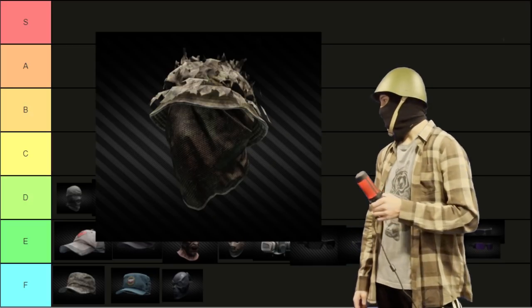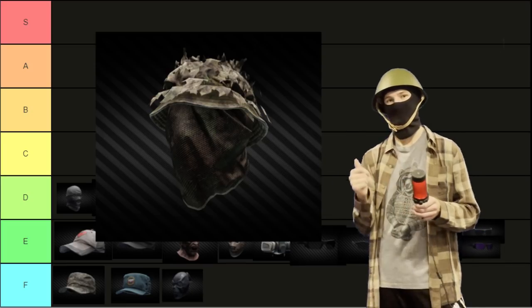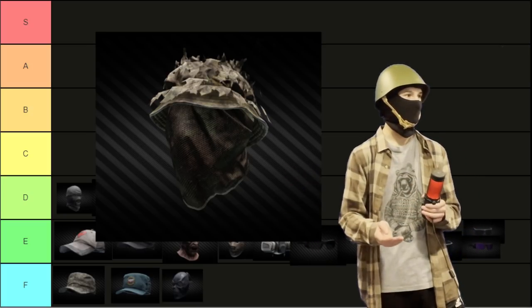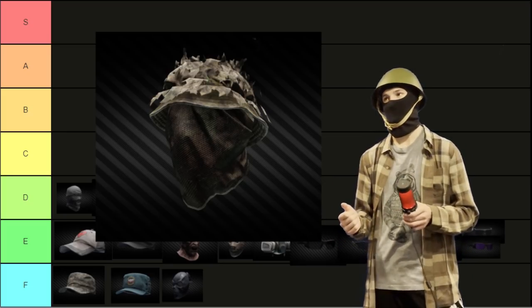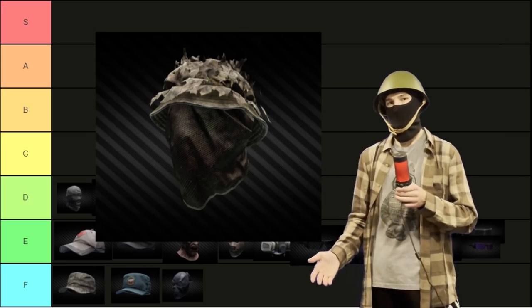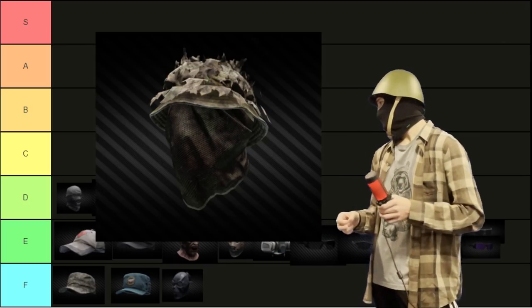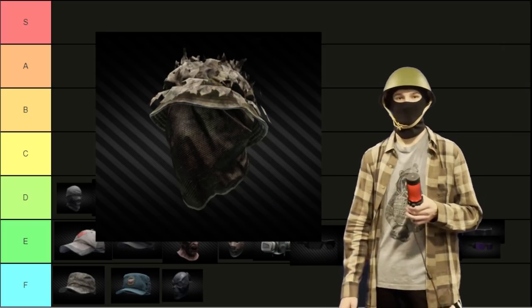Then we have the Bushwookie hat. The problem with it is that it doesn't match the color of the ghillie suit and all the other green stuff in Tarkov. It's kind of like a hay bale, greenish tan. The problem with that is it's not very aesthetically pleasing, which is the whole point of this tier list. Also, you can't wear a headset with it, so practicality is meh and aesthetics is also pretty meh. Once they add full-body ghillies, I can see this being brought up a little bit, but as of now, it is D-tier.